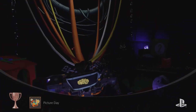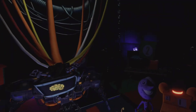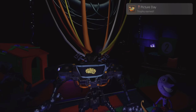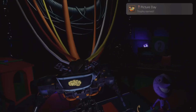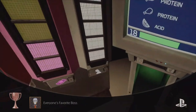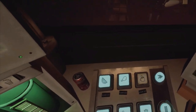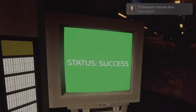For 'Picture Day,' take a picture of many endos in one group to get rid of them in the memory game. For 'Everyone's Favorite Boss,' make sure you give everyone on the board a break in one go, in one round, and you'll get the achievement.